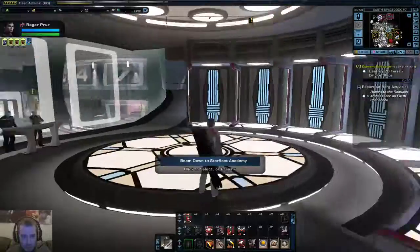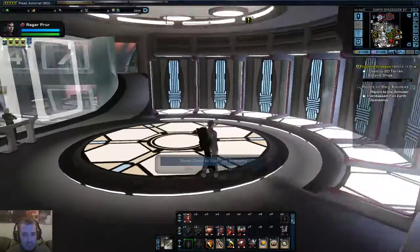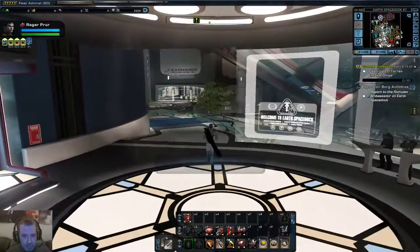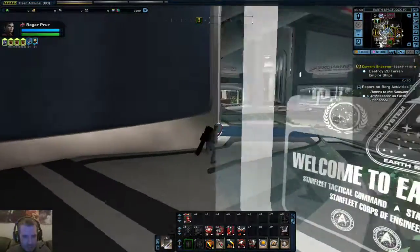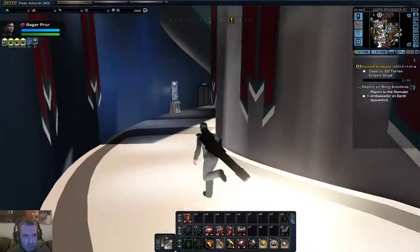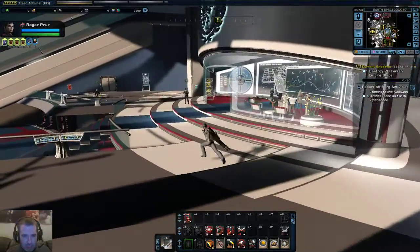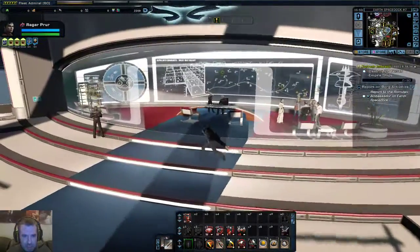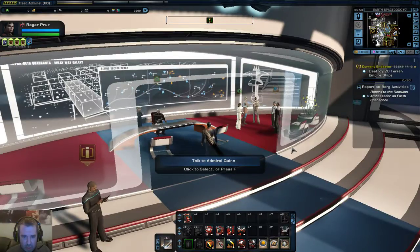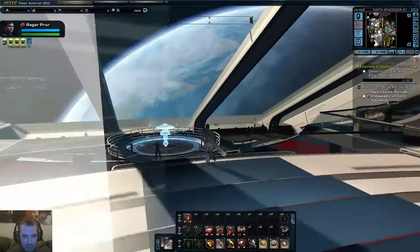There's a quick sort of tour around Starbase. Here, this is the transport room where you beam in. And over here is the Admiral's Office, Spacestock Operations. And here is the Admiral - that's the dude I've got to talk to over there, but we'll come back to him in a minute.